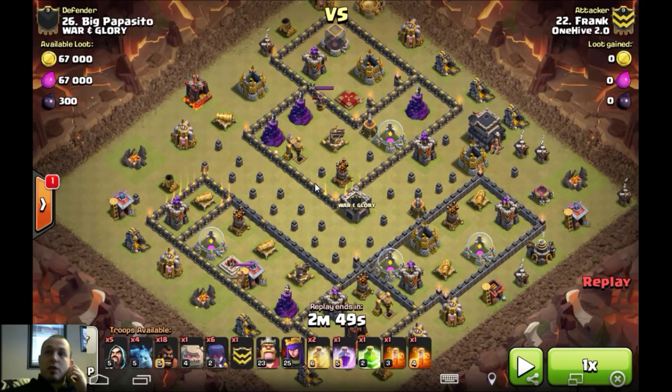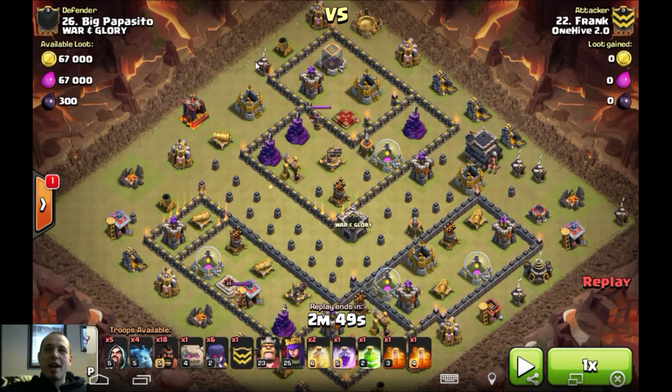So this is what Frankie does: six witches — how often do you see this — kind of a GoWiWi or GoHo-Wi setup. He brings six witches and two golems, going straight at this tesla farm. He recognizes that the witches are going to get huge value with this big alleyway, and just lets all the troops in: one jump, one rage, two heals. Let's check out how Frankie does this.